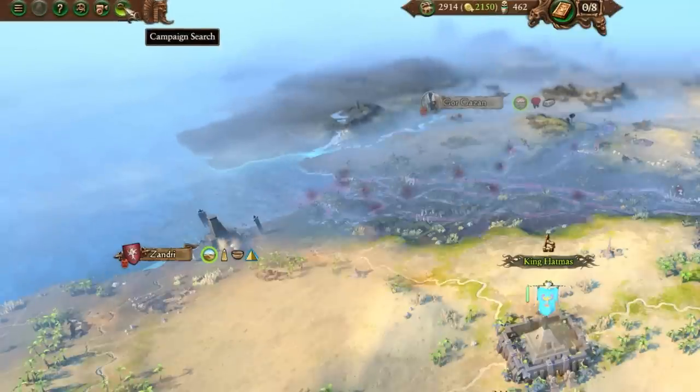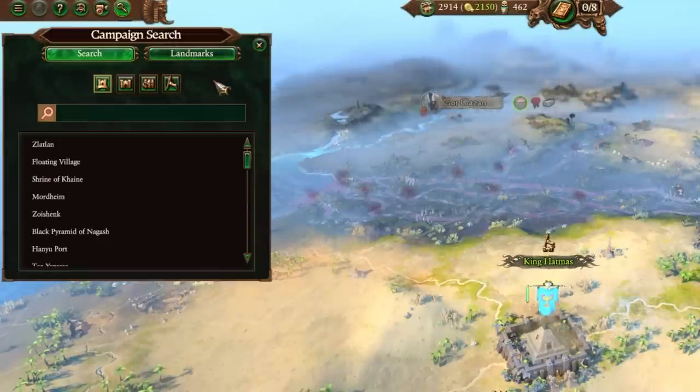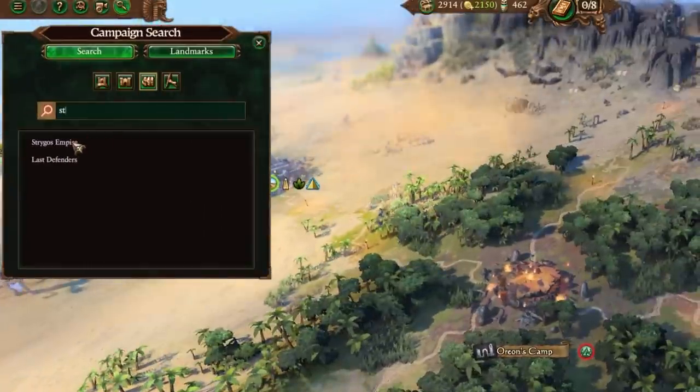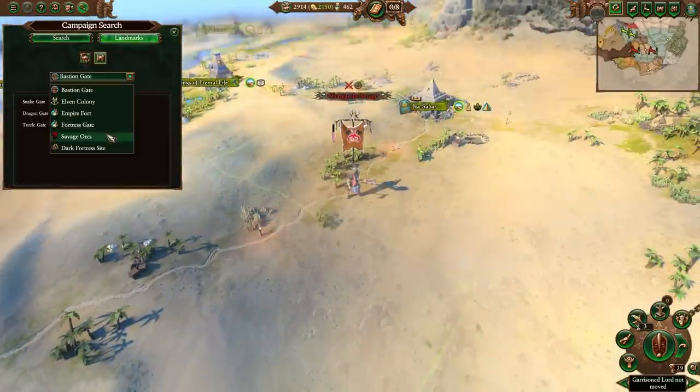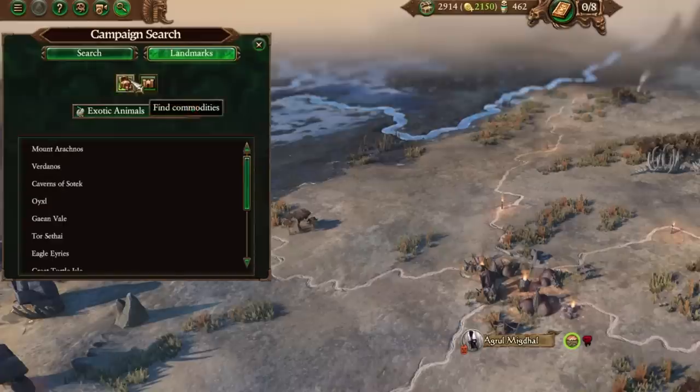We've added a new panel to the campaign UI, allowing players to search certain items on the campaign map, making it quick and easy to look up settlements, provinces, factions, characters, landmarks, and resources.